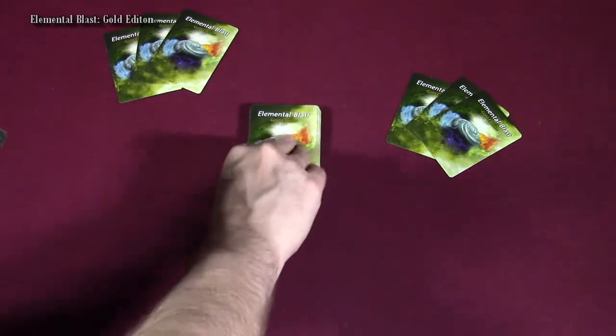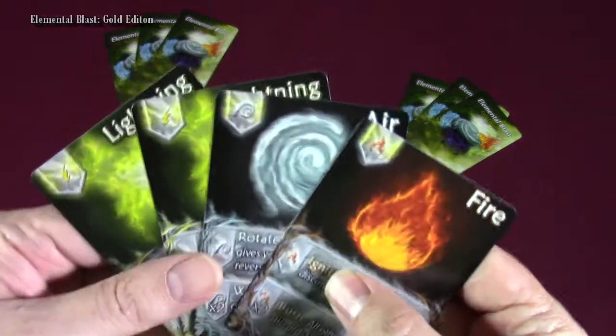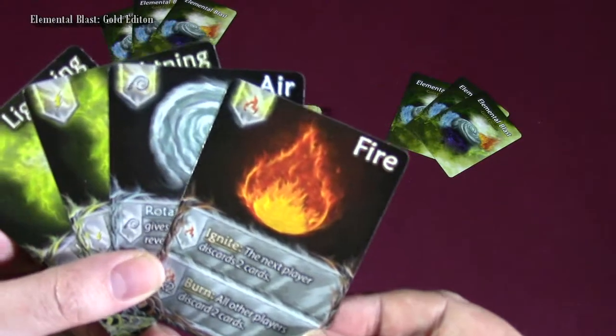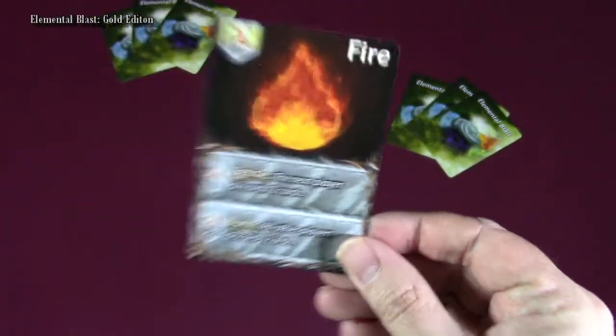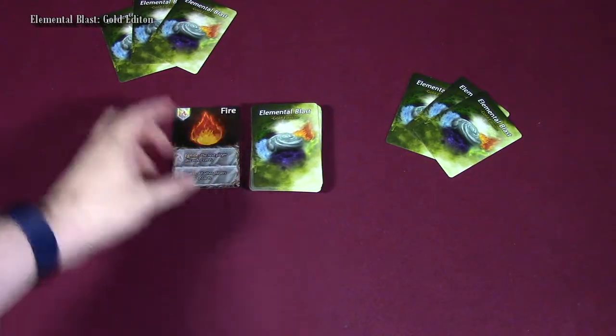The first thing you do on your turn is you get a draw phase — you draw the top card of the deck — and then you're going to play a card. When you play a card, you're going to play it right on top of the discard pile. Since there's nothing there, we're going to go ahead and start that discard pile. I think I want to start collecting lightning, because I already have two of those, so I'm going to go ahead and use this fire card and place that right there into the discard pile.